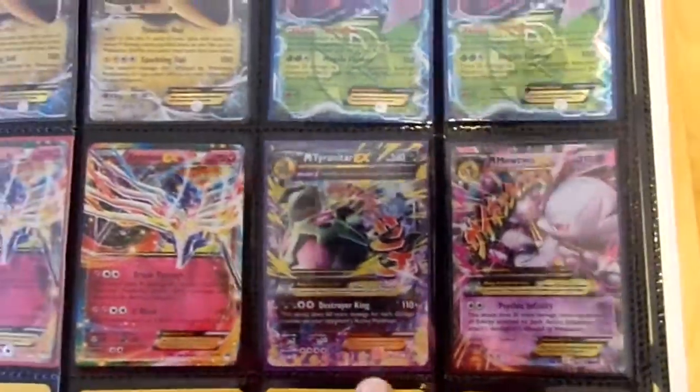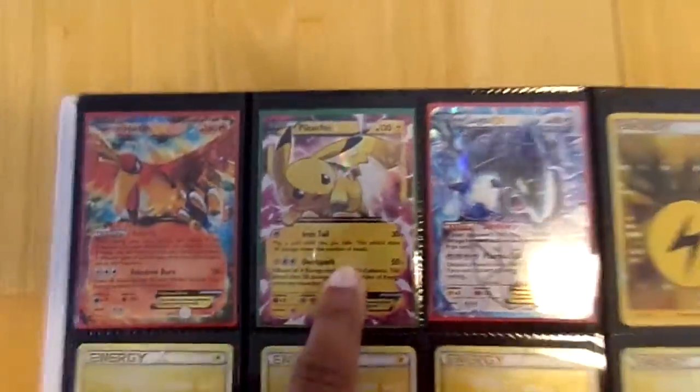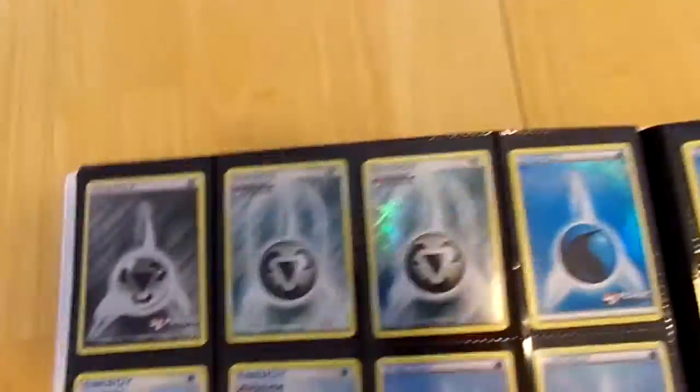I got another Mega, and then the other Tyranitar — y'all saw that I pulled that pack. That Holo Infernape, yeah. I need another Pikachu EX, and Holo Energy — can't go wrong with that.